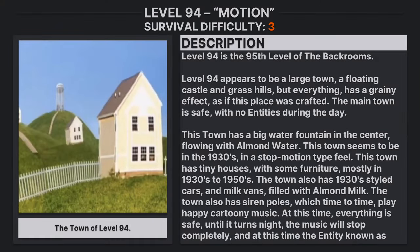Level 94: motion survival, difficulty class 3, unsafe, unsecure, low entity counts. Level 94 is the 95th level of the Backrooms. It appears to be a large town, a floating castle, and grass hills, but everything has a grainy effect as if this place was crafted. The main town is safe with no entities during the day.